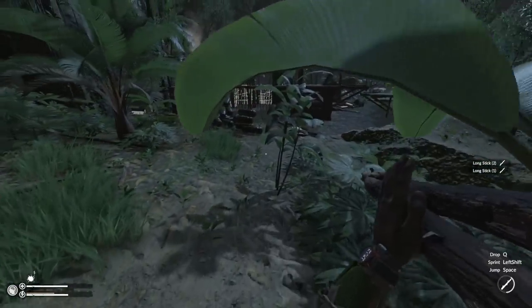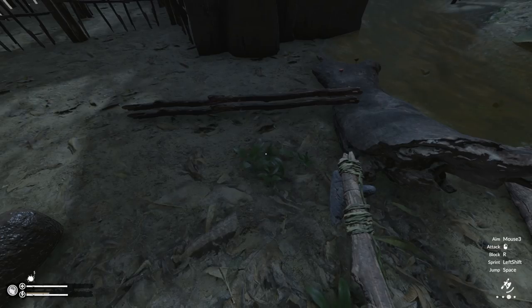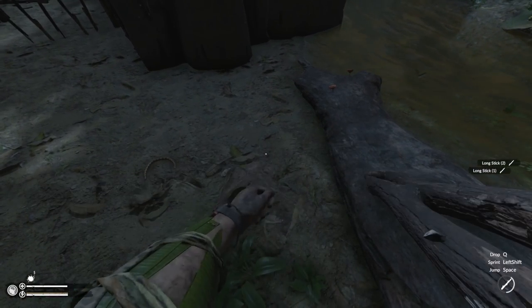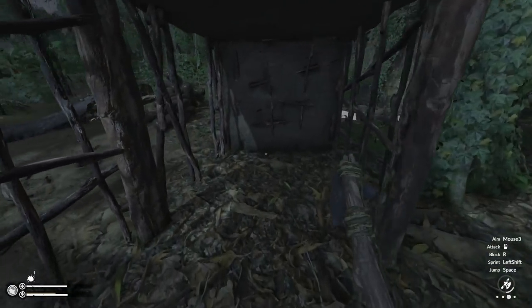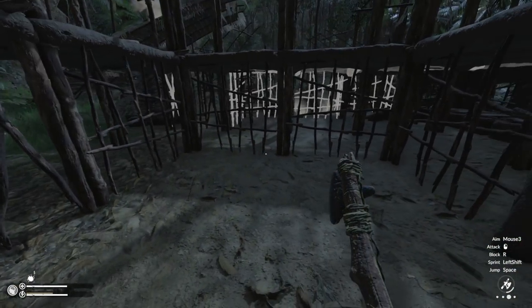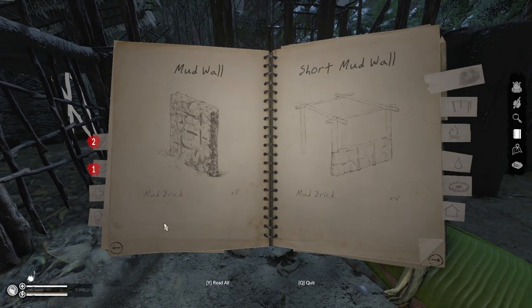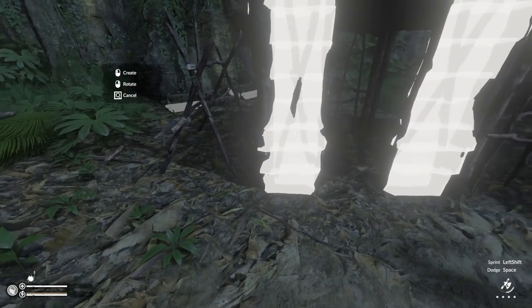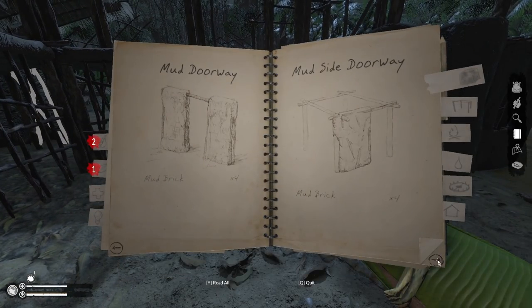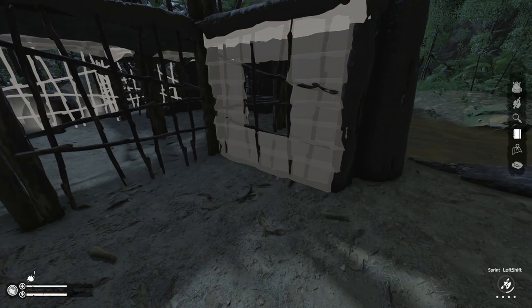I'd also like some kind of standing torch lights — something that would last a while, not something I'd have to fill all the time with resources. Give me a torch light that's gonna last like a week or something. All right, this is going to be the entrance right here. We're gonna set up our mud stuff. First thing we need is the doorway, and then I kind of want all these to be windows — yeah, the whole thing will be windows.